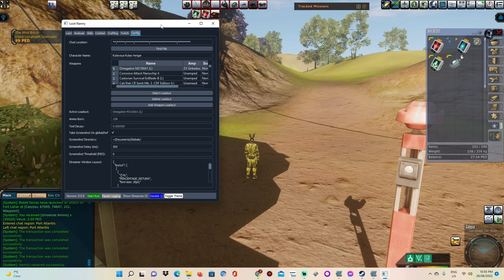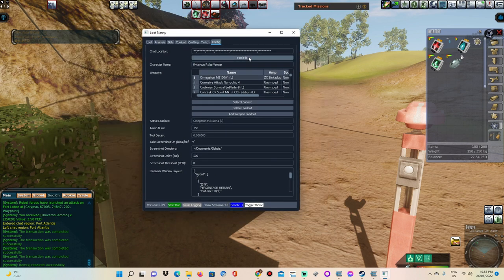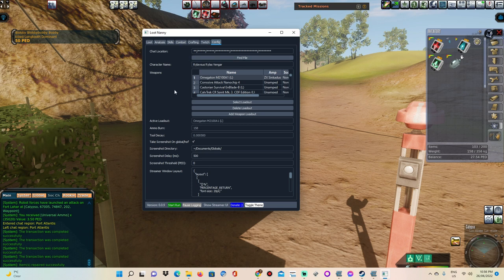Then bring up Loot Nanny and click 'find file'. If you're having difficulty figuring out where the file is, go into your Windows start menu, go into your documents. In documents there should be an Entropia Universe folder. In that folder there should be a main chat or chat log file. You should be able to find that — it shouldn't be too difficult. You go find file, select it, and then it will be recording all of the information from your main chat log.